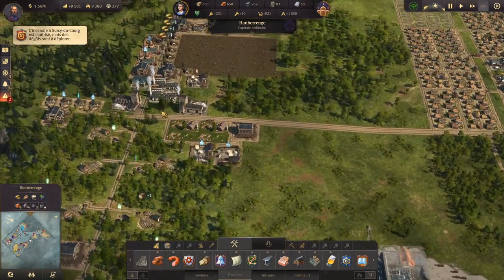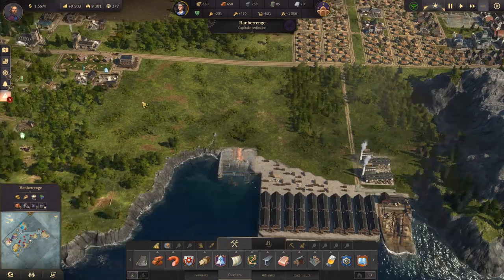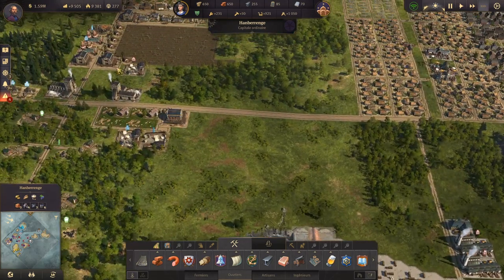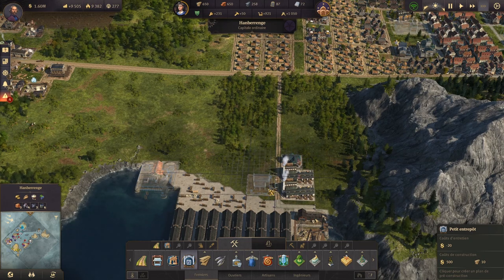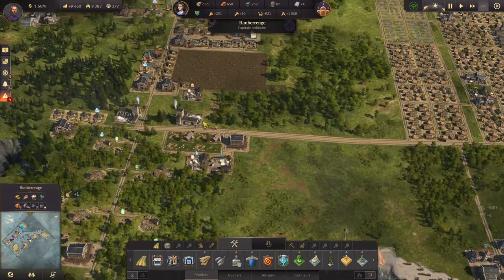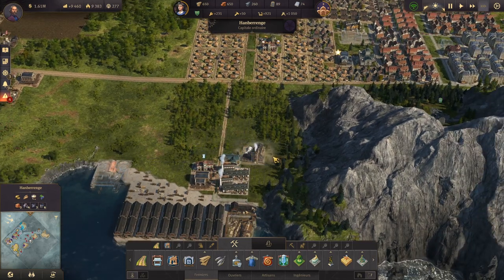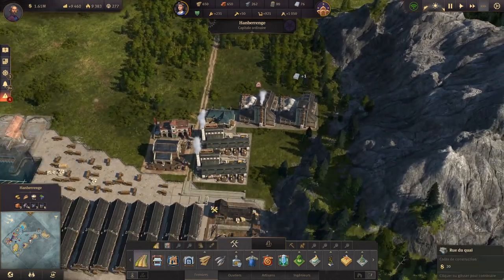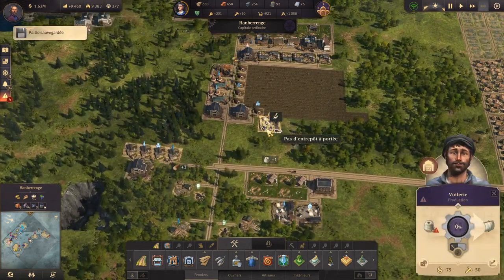On va apporter des usines qui vont pouvoir bénéficier de l'électricité — je sais, on ne l'a pas encore mise, mais ce n'est pas grave. On prévoit à l'avance, on prend l'incorporation. Celle-là, on va l'utiliser pour mettre d'autres PNJ dessus plus tard, donc autant la mettre à la bonne place. On va mettre un entrepôt là avec des pompiers pour être tranquille. Je rappelle qu'on n'a toujours pas utilisé ni exploité les DLC — ce n'est pas nécessaire.